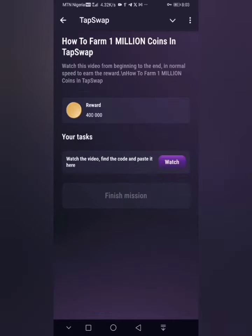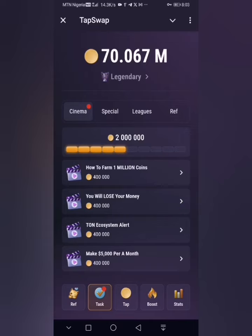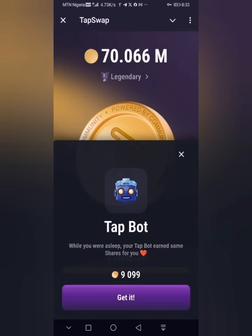Now the next thing we have to do is wait for about five minutes before we come back here to post the codes. In the next five minutes I'll be waiting right here, and I'll provide the codes for all four daily combos for Tap Swap. Welcome back — let's begin to provide the codes one after the other.